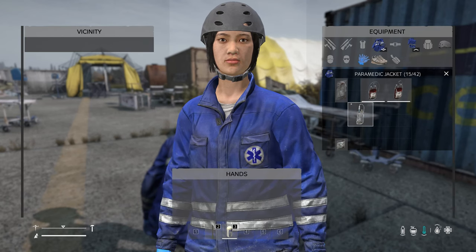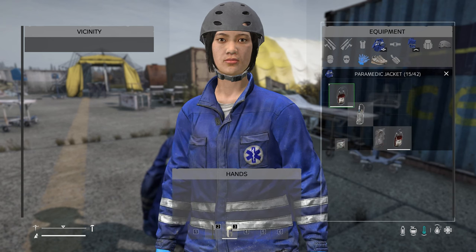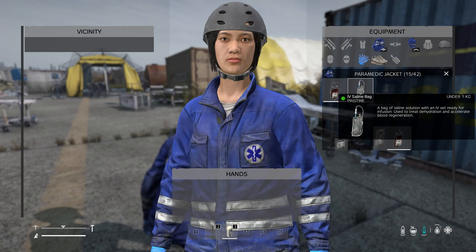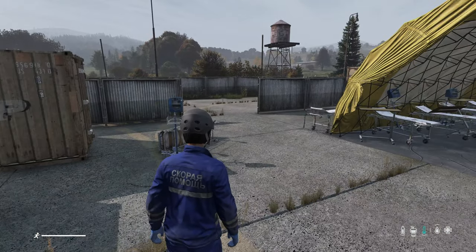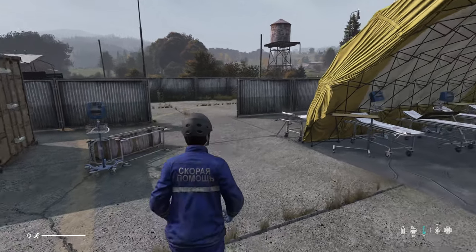Now I'm going to put the non-useful stuff aside. We have a useful IV blood bag and we have a useful saline. So if I get hurt and my blood drops, we can use this to help. We're going to go find some infected and let them hit on us for a little bit, we'll lose some blood and test this out.